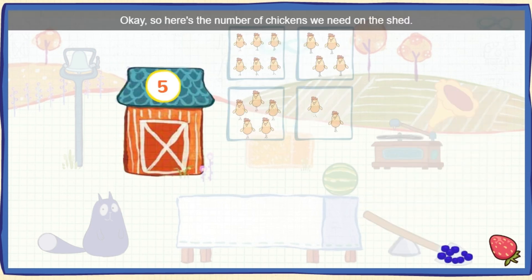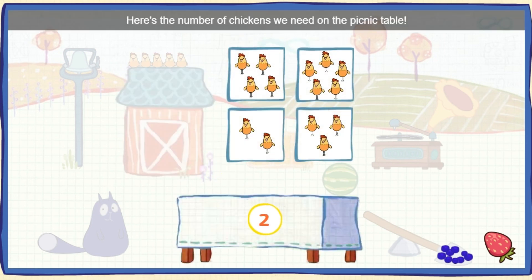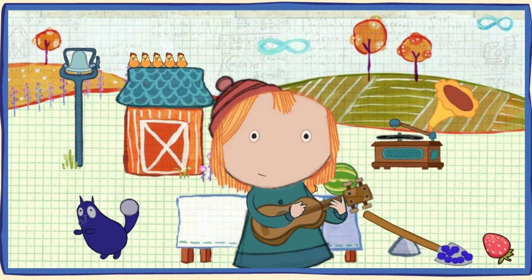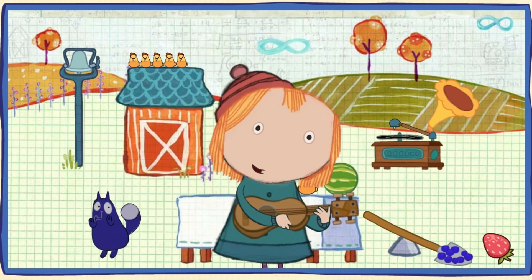Great. Okay, so here's the number of chickens we need on the shed. Could you click on the box that has this many chickens? One, two, three, four, five. Five chickens. Great. Here's the number of chickens we need on the picnic table. Could you click on the box that has this many chickens? One, two. You did it! The snacks are going to fly!